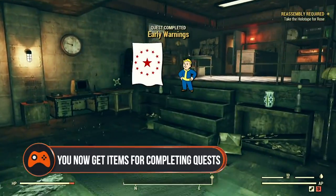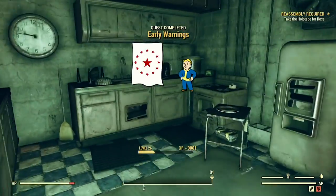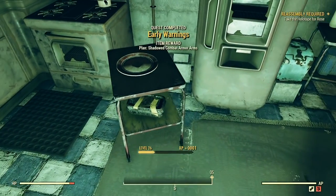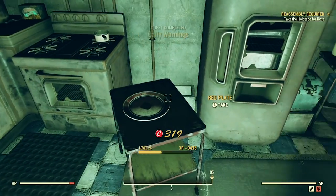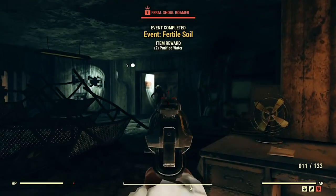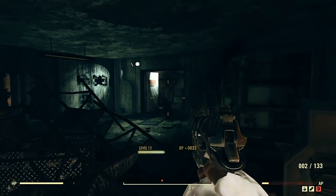You get items as rewards for completing quests and public events. Gone are the days of just getting XP as a reward for completing quests. In Fallout 76, you get a bunch of items to congratulate you on a job well done. They can be a mix of ammo, aid, caps, resources, and plans, which are recipes that let you craft new items. So if you ever needed even more of an incentive to complete quests or join public events, you've got it.